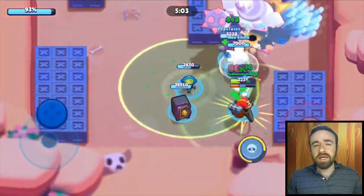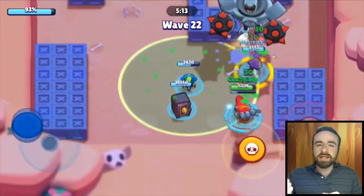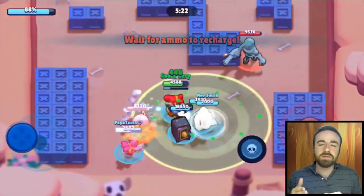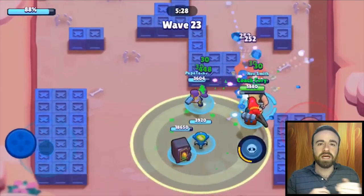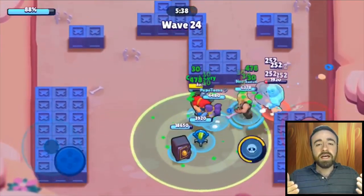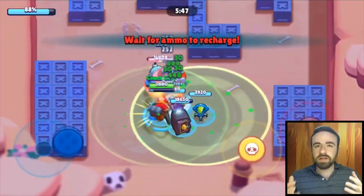I really like Bull in the new Robo Rumble. Bull is going to want to be on a certain square on the right, because you need those ranged robots to come up towards Bull — otherwise they'll stay far back and shoot him. As Bull, you don't want to be running towards them and taking shots as you approach. You want to be in a position where they can't see or shoot at you, so they run up closer to Bull, and then you pop out. If Bull is in the healing turret early on, he can take a decent amount of damage as long as he's being healed up.